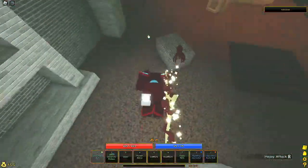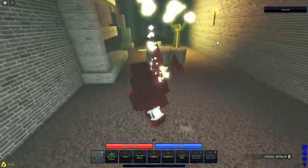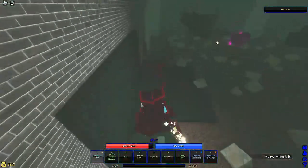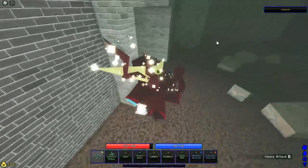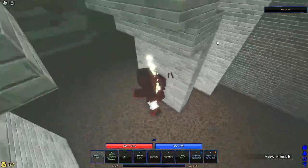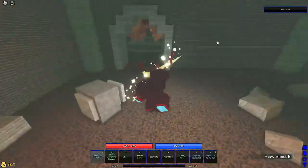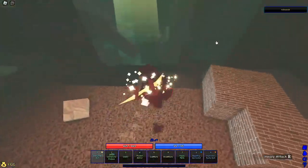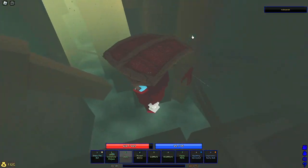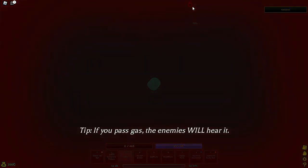We'll be coming back to the entrance if I die, which I probably will. This is like the worst part of this fire catacombs section. Run past all the enemies. Don't pull out your glider because they will just snipe you out of the air here — I'll demonstrate: if you're gliding they'll just shoot you out of the air and kill you. So don't use your glider here.